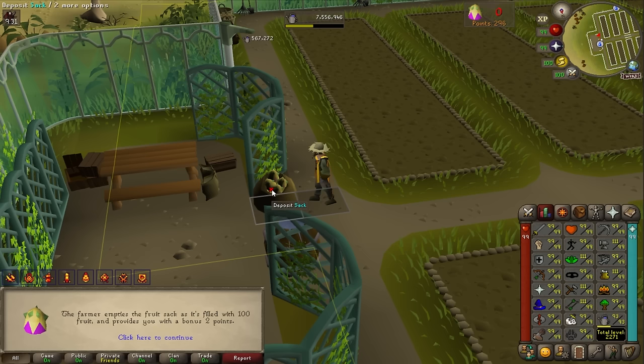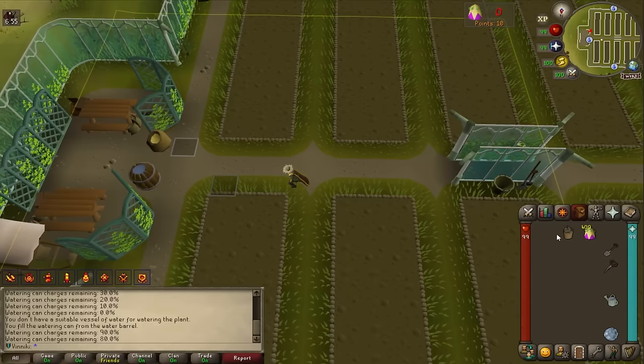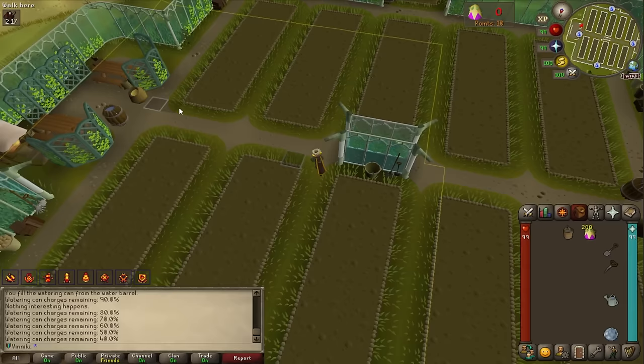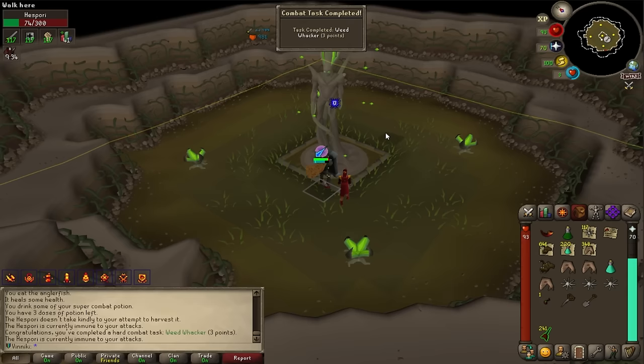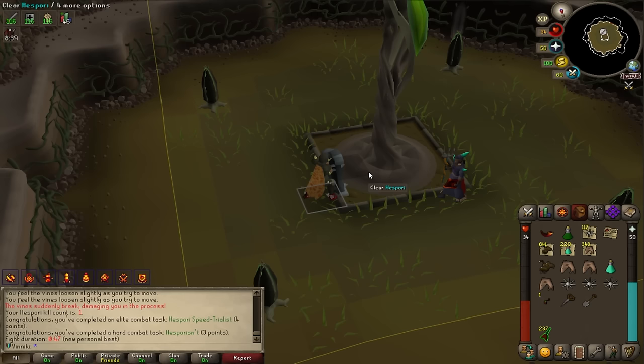Level 93, level 94, level 95 — and a task for reaching base level 95. Another 400 fruits — that's level 96, 97, very close to 98. 200 more fruits: depositing the first 100 gives 567k XP, then another 100 — we're only 146k short of level 99. A Hespori kill should cover that.